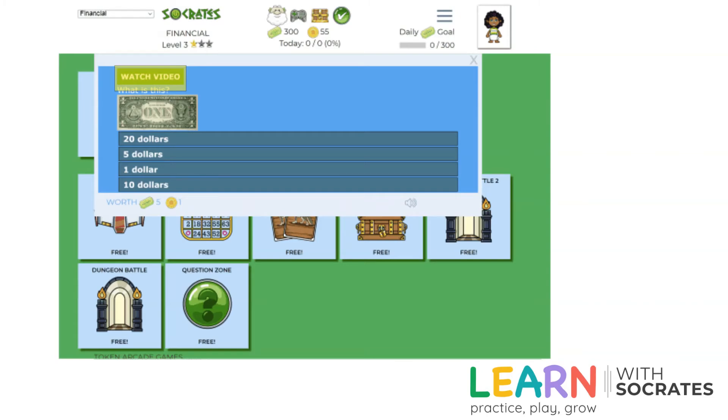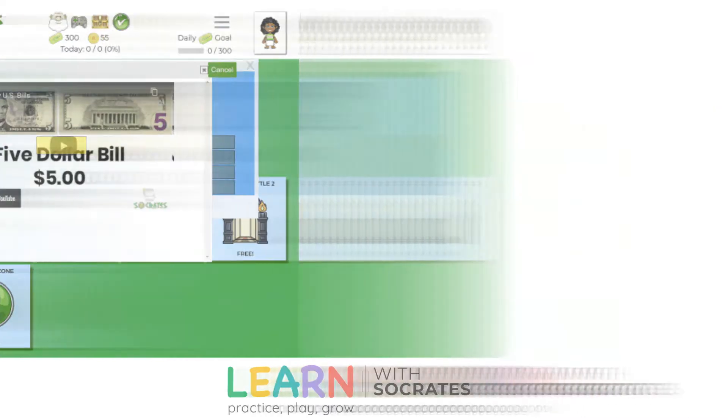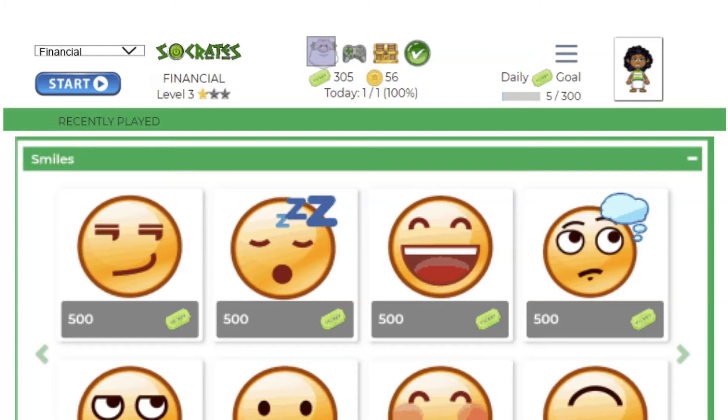A window will pop up so that you can watch the video. Push the play button in the middle of the video. Now let's go over some of the menu choices. You have a sticker and you can change that sticker with tickets.